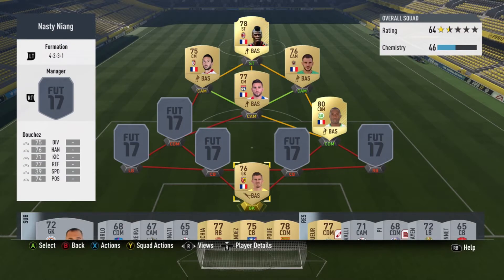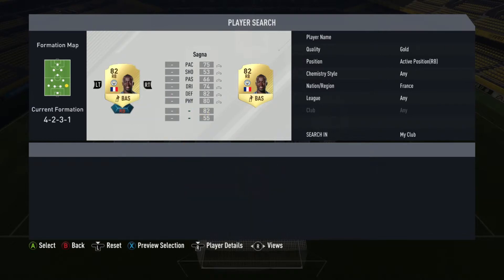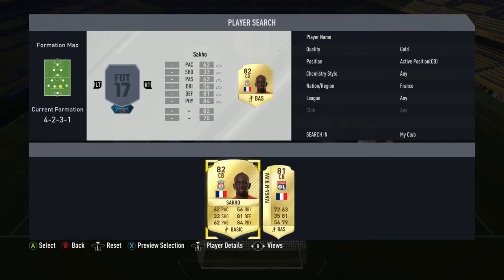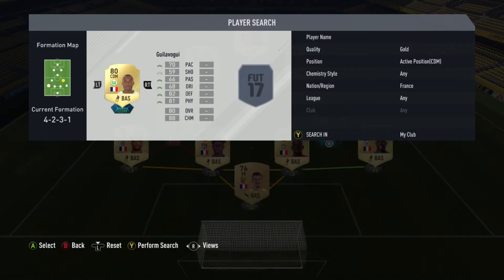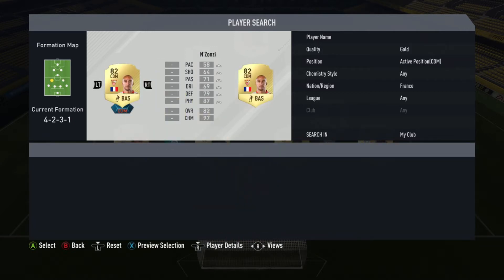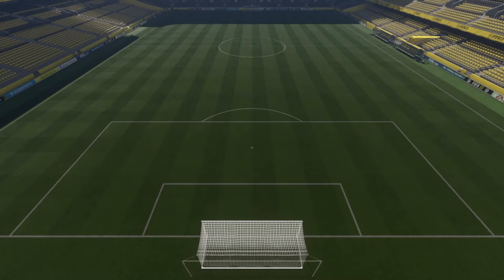What is going on people, Tom here and welcome to a brand new video. Today we've got Nasty Niang episode number 6, the Road to Glory series on this channel. We are building a shiny gold team around Niang who is our striker, and we're building a shiny French gold team around him.